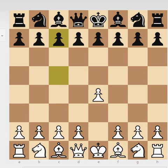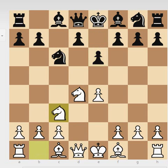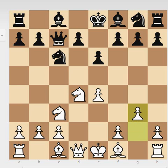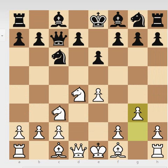White Fischer played e4, we see the open Sicilian, nothing unusual here. Black plays the early Qc7, and white played the not-that-often played move g3, with the idea of playing bishop to g2. Here black maybe played a little bit too quickly with his knight to f6.